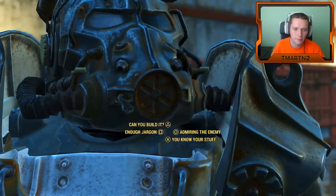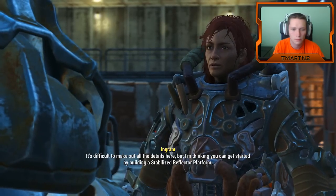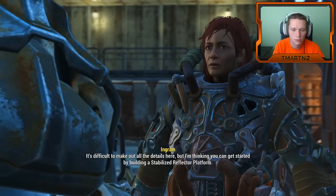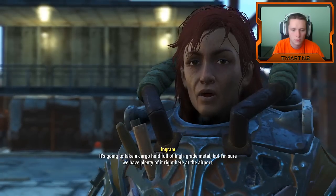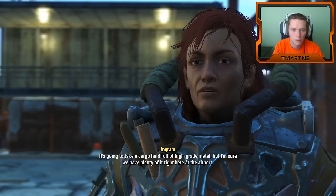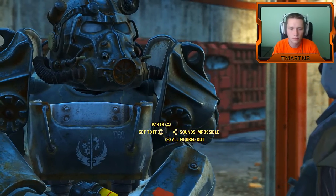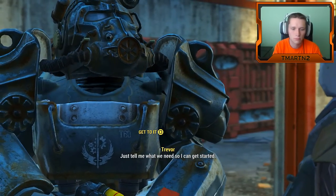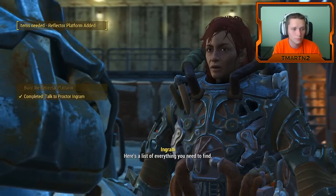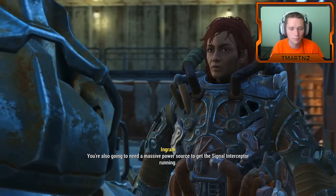So can we make it? Oh, you definitely know your stuff. Damn right I do. It's difficult to make out all the details here, but I'm thinking you can get started by building a stabilized reflector platform. It's going to take a cargo hold full of high-grade metal, but I'm sure we have plenty of it right here at the airport. Just tell me what we need so I can get started. Here's a list of everything you need to find.